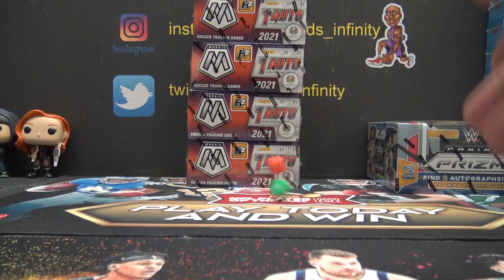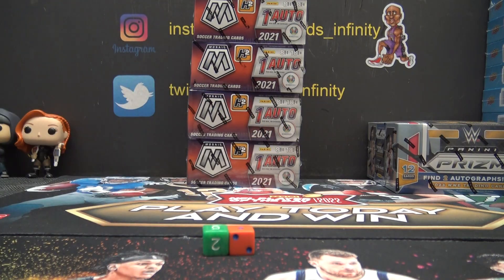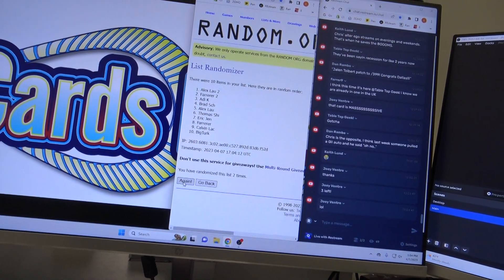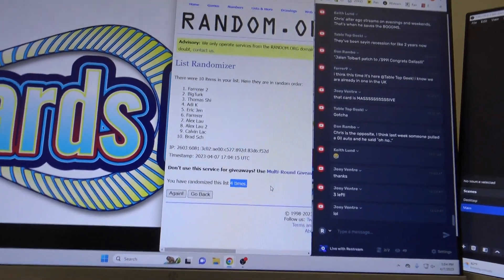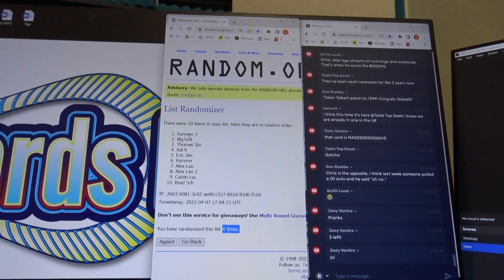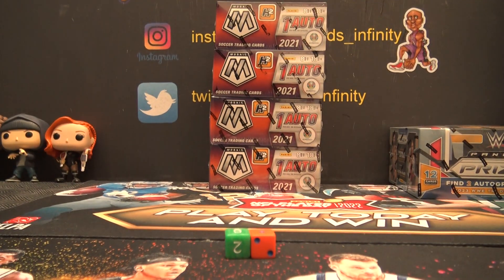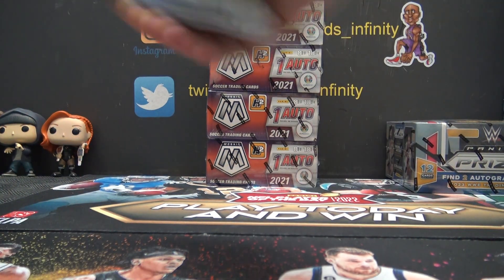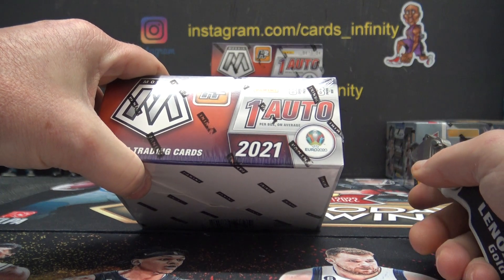All right, this is one Ferrars over Mosaic Soccer. I'm gonna click it four times. Ferrars down to Brad. Sure Score. Eight cards per pack.